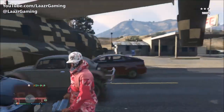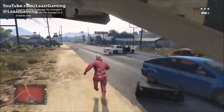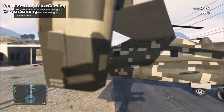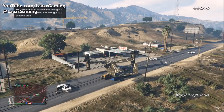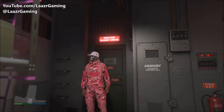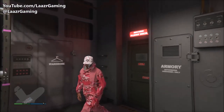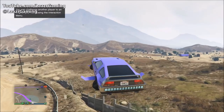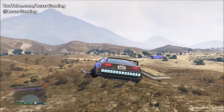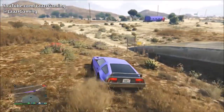This also works with the brand new Avenger, which is effectively an airborne Mobile Operations Center. As you can see, I have a wanted level standing next to my Avenger, and as soon as I enter it — whether from the cockpit or the back — I immediately lose my wanted level. I'm directly in the sight of cops with a three-star wanted level; I enter the Avenger, press right on the D-pad to go to the back, and my wanted level disappears instantly. This can be much quicker than pulling up your phone to call Lester.